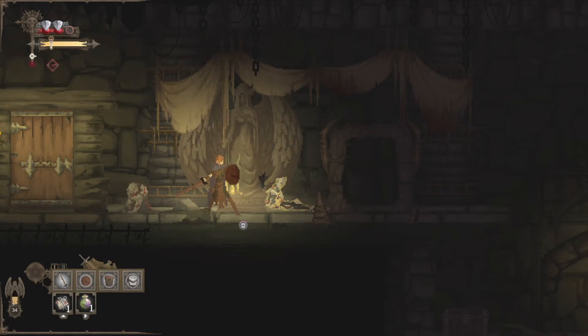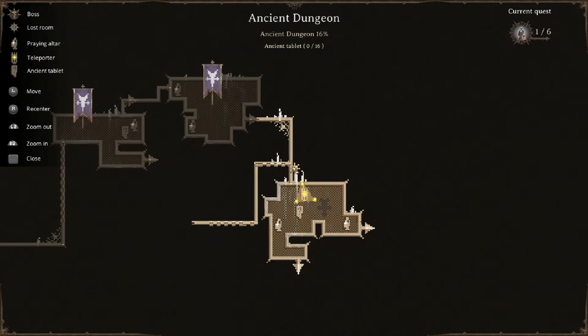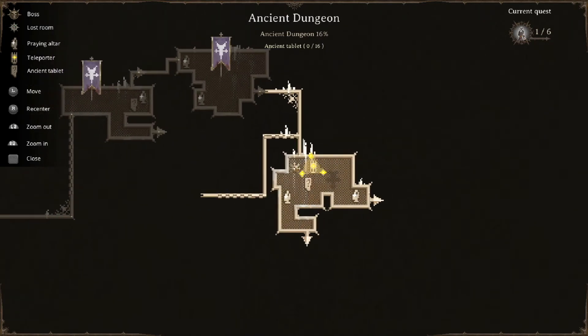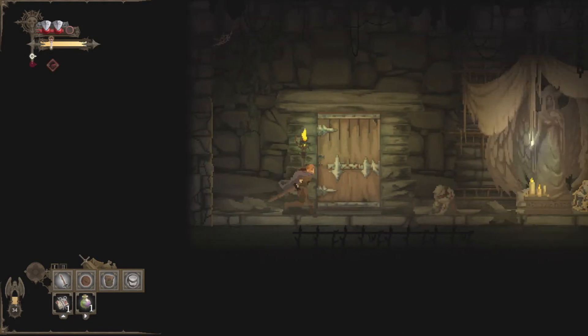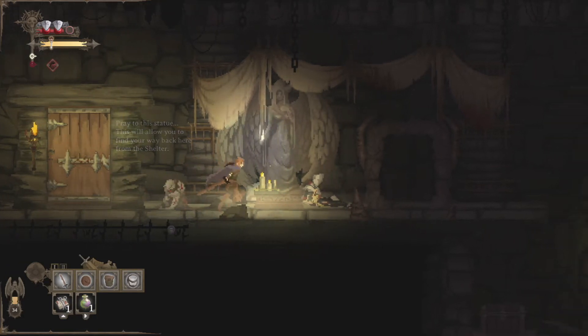Here is a teleportation altar — we're going to go ahead and activate this. These have the teleporter icon in the upper left corner with the yellow star in the middle. We can now teleport to this exact location, and whichever one is active will have the shiny rotating triangle going around it. That is where we are currently able to teleport to. Looks like we've got another wall we could go through — still no means to go through it. 'Pray to the statue. This will allow you to find your way back here from the shelter.' Thank you kindly.